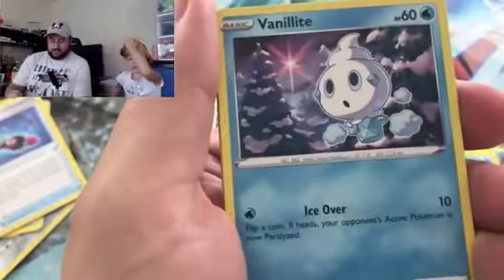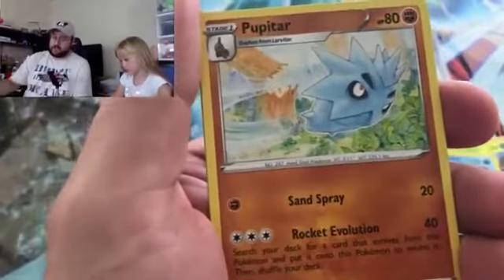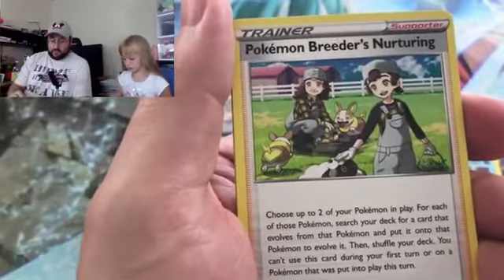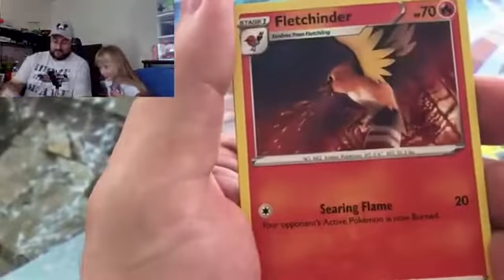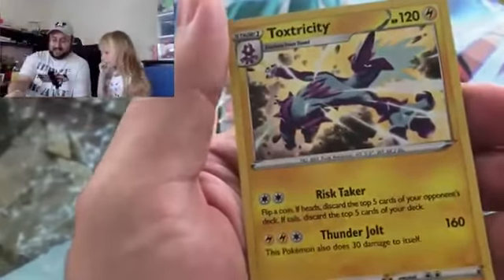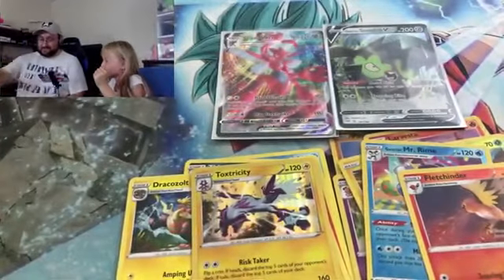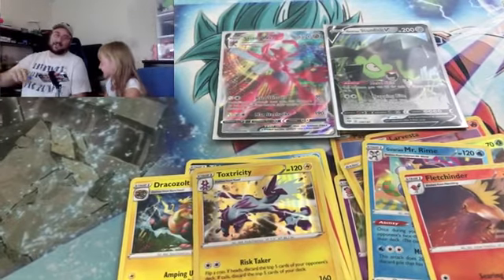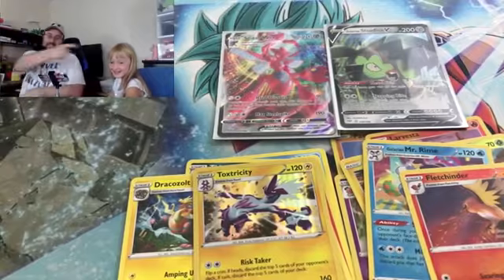Pan Sage, Golurk, Vanillite, Trapinch, Teddiursa, the fightingest energies, Pupitar, Pokemon Breeder's Nurturing — we don't have that one yet — Fletchcinder Foil, and Toxtricity — welcome to the party! Hollow rare Toxtricity. Can't go wrong with Toxtricity. Maybe some Taco Bell for dinner — Taco City for dinner. It is decided!